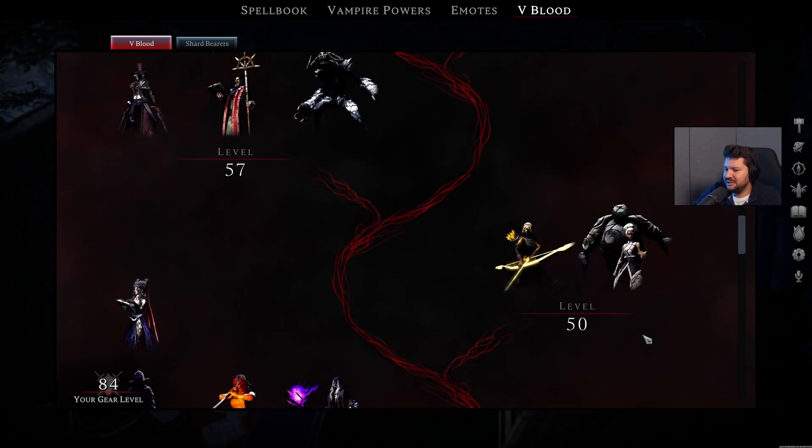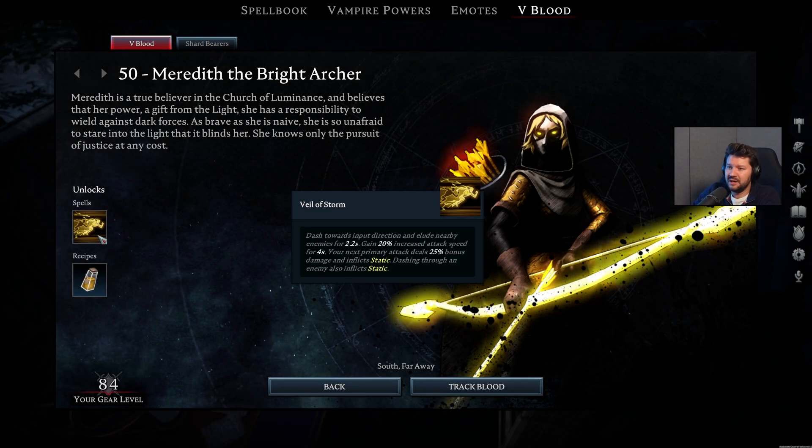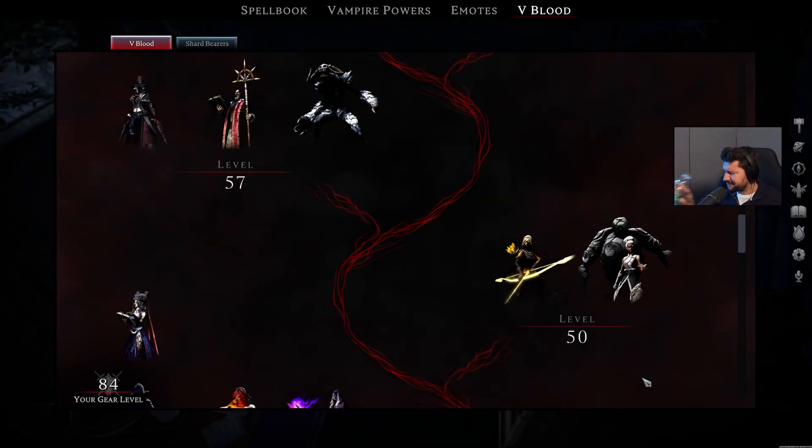On level 50, we have two more bosses which we are already familiar with. Meredith the Bright Archer unlocks the Veil of Storm ability, as well as the Holy Resistance Potion. She can also be found inside the Haunted Iron Mine, sometimes fighting with Krieg the Undead General.